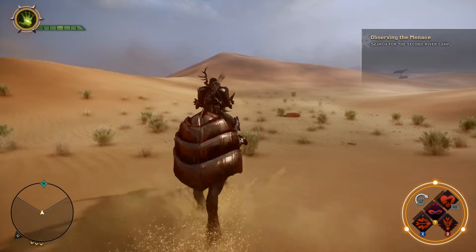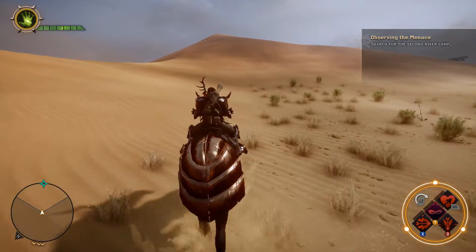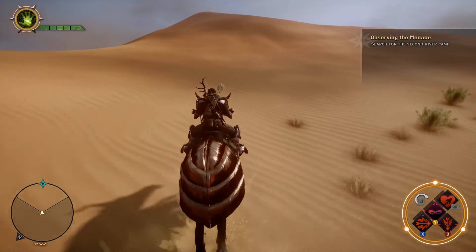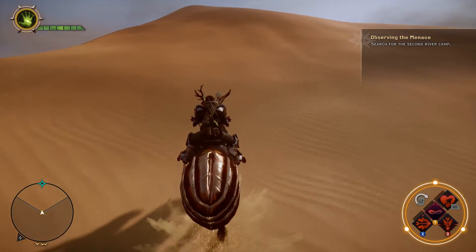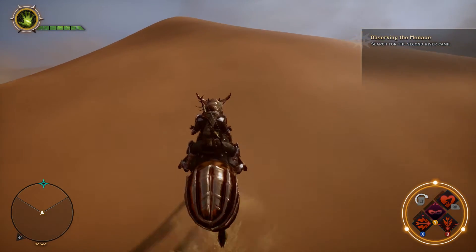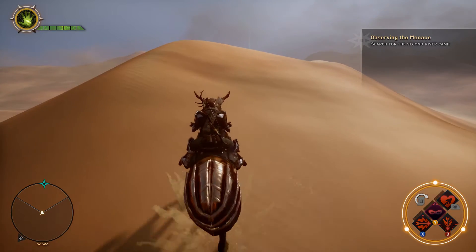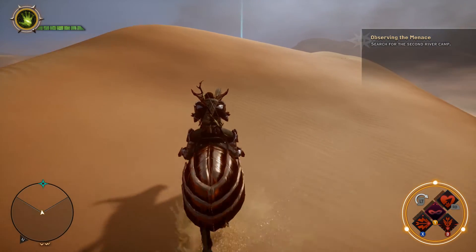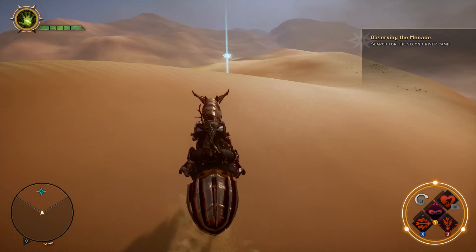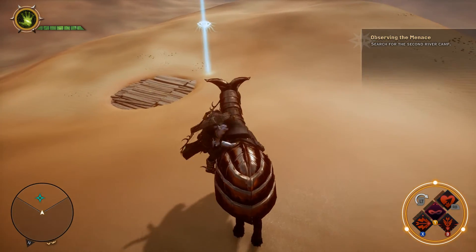It is a little bit of a ride to get out there. No real bad guys to deal with on your way — you may catch a stray roaming Venatori pack or a roaming pack of hyenas, but nothing too terrible. There's not like a dragon waiting out here or anything like that. As we top this hill, what we're going to see are some wooden planks stuck in the middle of the sand.